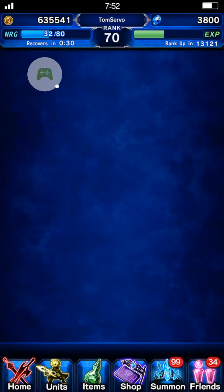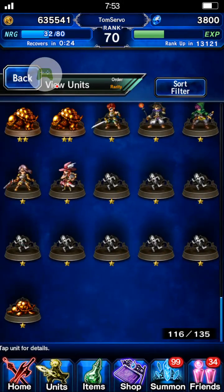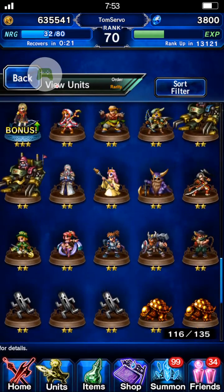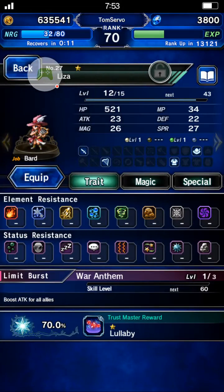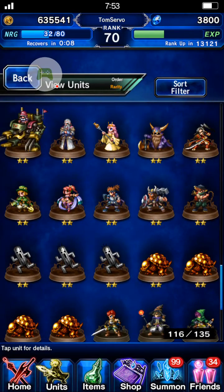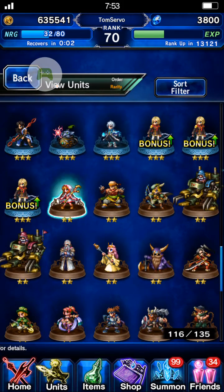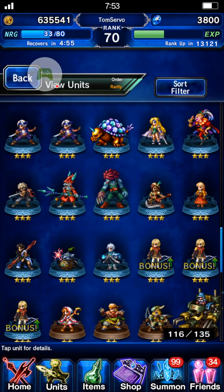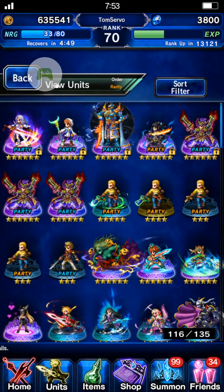Let me look at my units — I don't think I have anybody currently at 100%. I might have sold Carrie. Some units are at 60%, I've got two Silence Dances, which is a fairly useful ability. I call them trash units, but they're not all that bad — they're just free-to-play units. Some of them are decent, at least for carrying you through early content. I think I sold all my characters that have 100%.